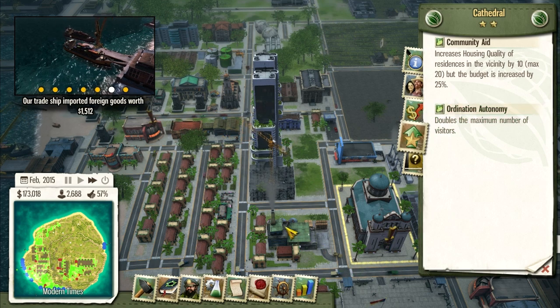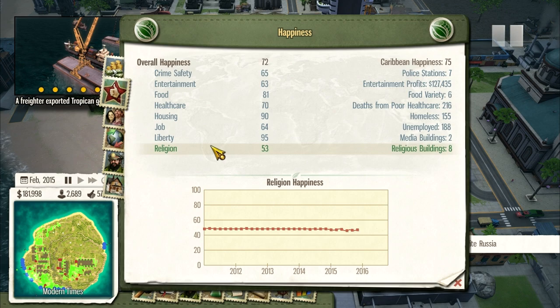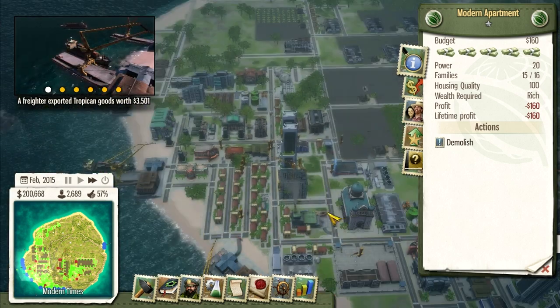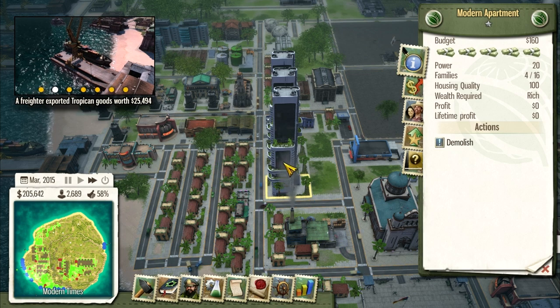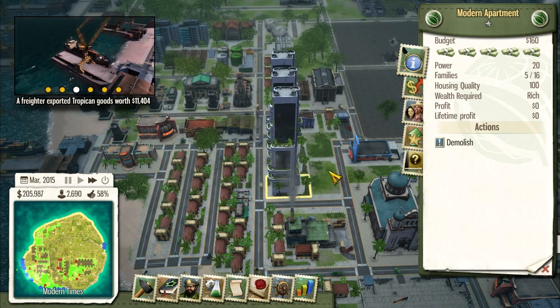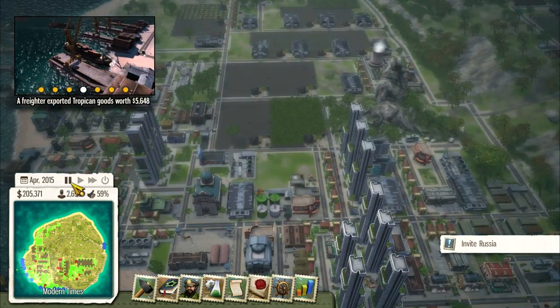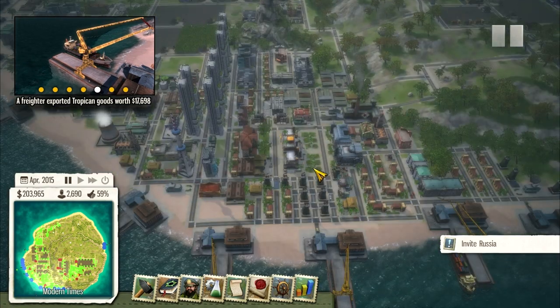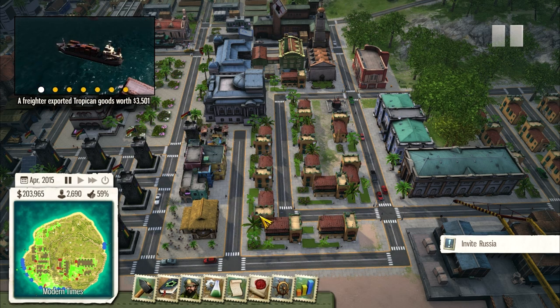Let's double the maximum amount of visitors — that'll probably make our religious people happier since religious freedom is a little low too. A few more apartment buildings up, and they've already appropriately allocated their budgets. People should flood into these pretty rapidly. At this point in the game I'm basically just fixing stuff and making sure past inefficiencies are taken care of. You could probably bulldoze a lot of this down here and add more apartment buildings.